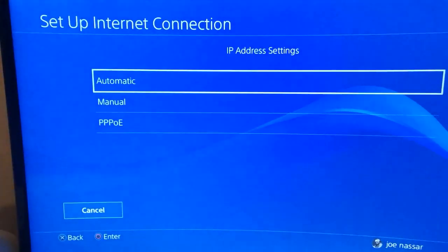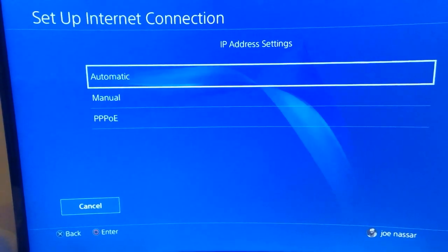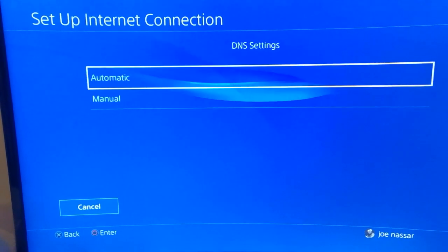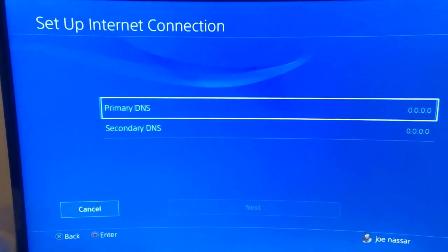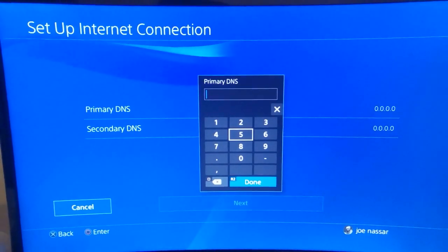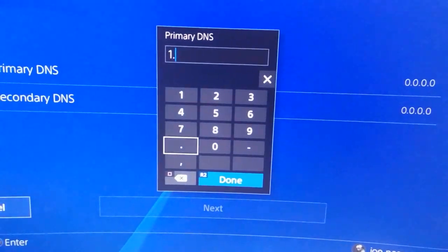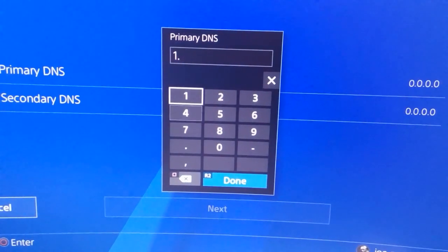IP address for now can be set to automatic — we don't have to set up a manual IP address, so click automatic. DHCP, do not specify. At DNS settings it has to be set to manual. The primary DNS will be the same ones as I showed you for the PC method, so go ahead and enter 1.1.1.1 for primary and 1.0.0.1 for secondary.